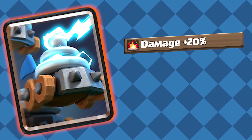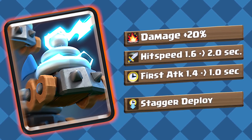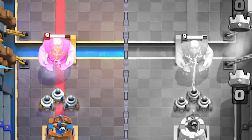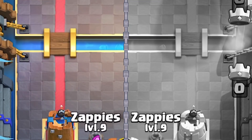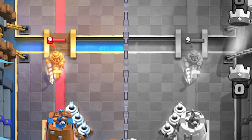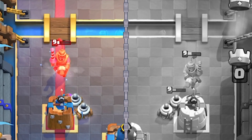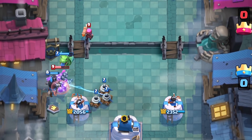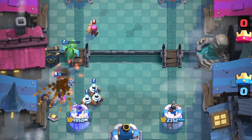Zappies: Damage plus 20%, hit speed from 1.6 to 2 seconds, faster first attack speed, and a staggered deploy time. This is a pretty wacky change overall — they pretty much do the same amount of damage, but hit a little bit slower. However, in exchange for the slower attack speed, they'll have a faster first attack, meaning they're finally able to get that shot off on the princes before getting destroyed by the charge. Overall, it's a really good change, and maybe the Zappies will see an increase in usage, especially in fireball bait decks.